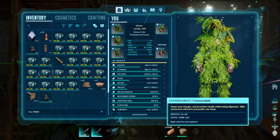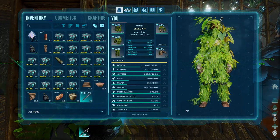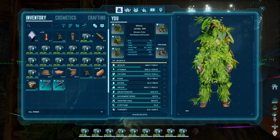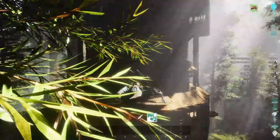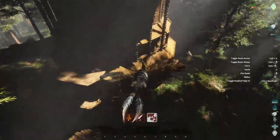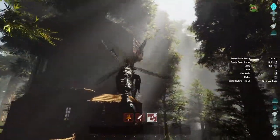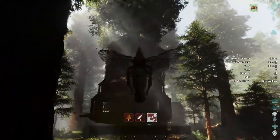Now what we're gonna be doing is this — I'm going to unhotbar everything and we're gonna go cryopod every creature I can with the cryopods I have. I got everything packed up, it's literally just a structure now. That's all that's left is a structure — it's just the treehouse now, there's nothing left in it, we've cleaned it out.